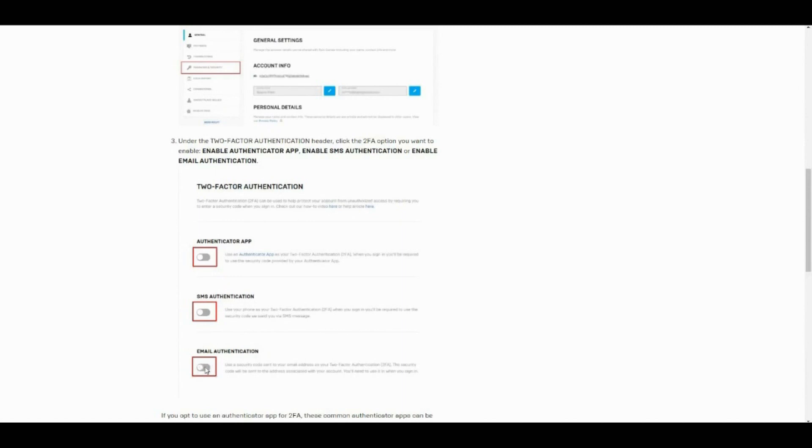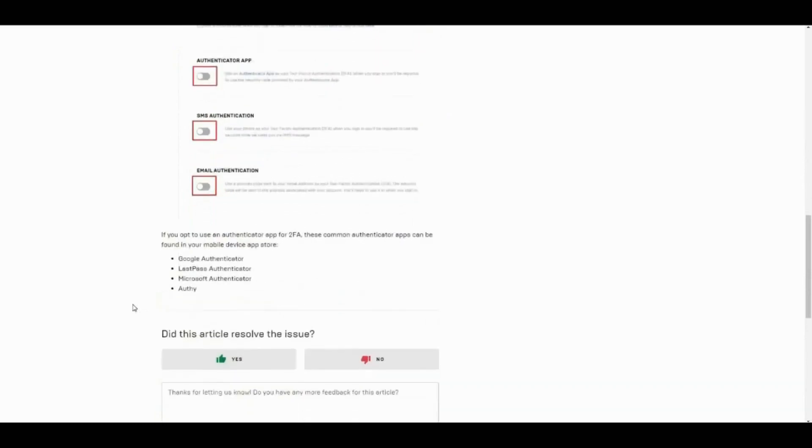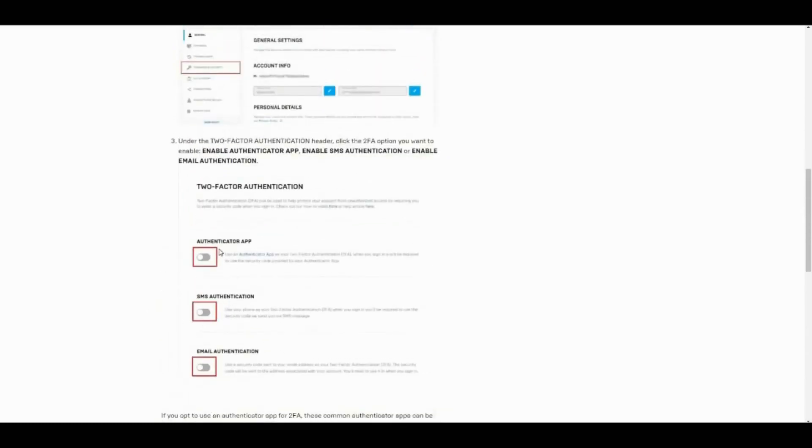You also have another option: Enable Email Authorization. If you turn it on, it's going to ask for your email — which you should already have from creating your Epic account. They'll send a link to that email, you click the link to confirm, come back to the Fortnite website, and it should show as enabled in blue. Or you have the Authenticator App option — I recommend you not do that one because it's a little bit complicated. It involves a barcode and it's just not worth it.